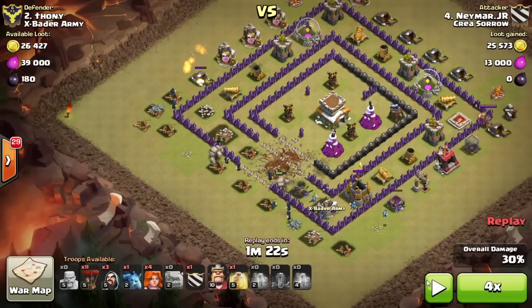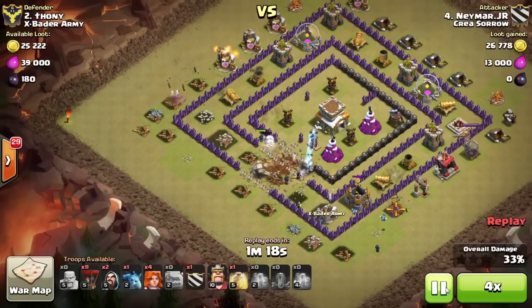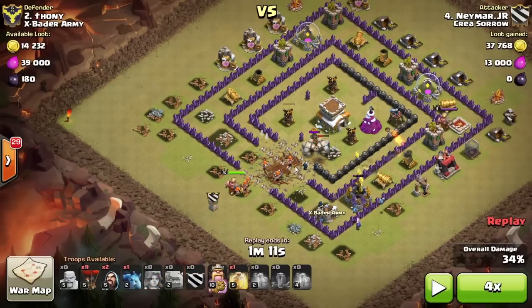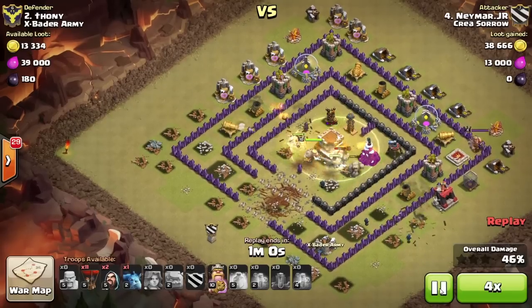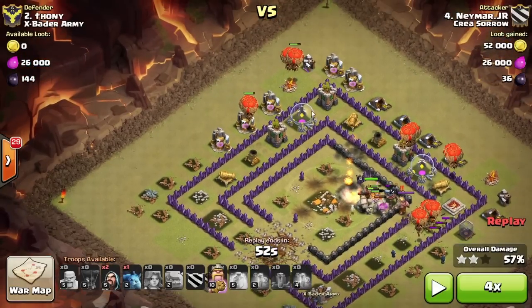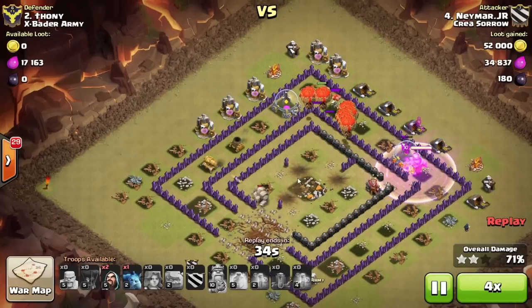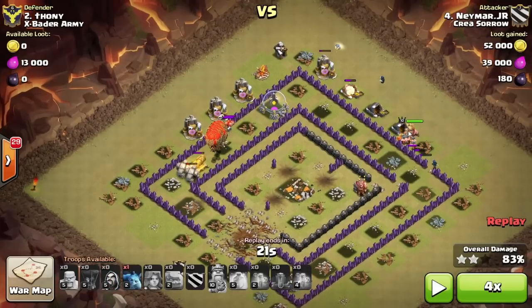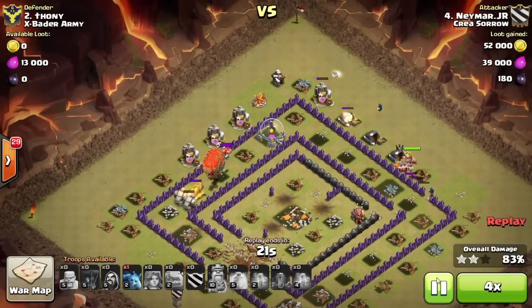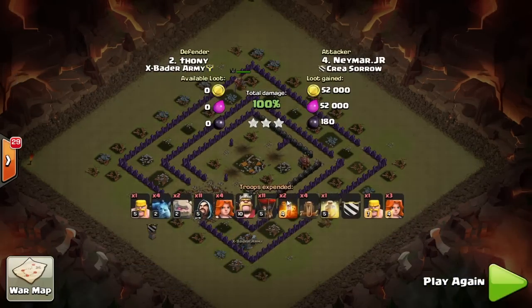He's waiting on a storage to go down. He drops one Valkyrie first to see where it heads — it targeted a Tesla, so he then drops all his other Valkyries. A nice heal spell covers the whole area. He drops his balloons mostly on air defenses and Archer Towers. The base is wrecked — he catches a couple of traps but still has plenty of balloons left. The Valkyries and the king almost always survive these attacks, so you always have cleanup troops. Another three star for the good guys.